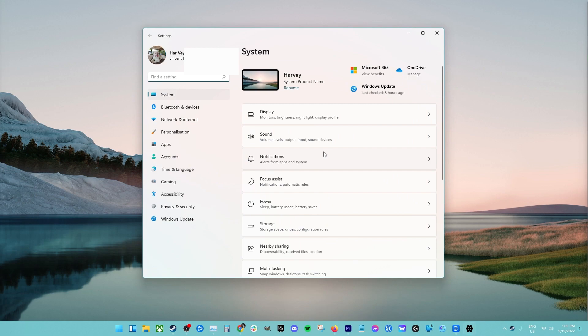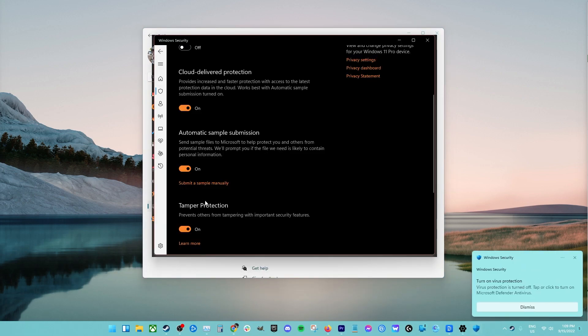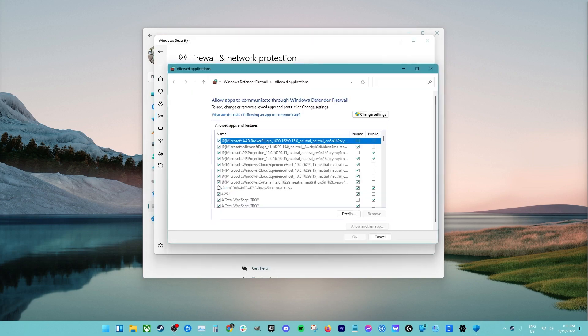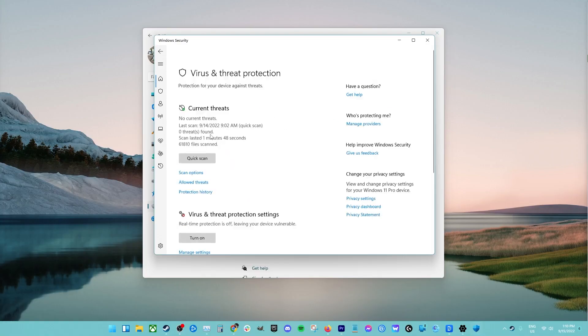Fix number eight: turn off your antivirus. Some people can fix remote play problems by turning off security software like an antivirus or something similar. If your computer's firewall is on, you might want to turn that off too so you can test. Or you can allow remote play to connect by making an exception in your firewall settings.